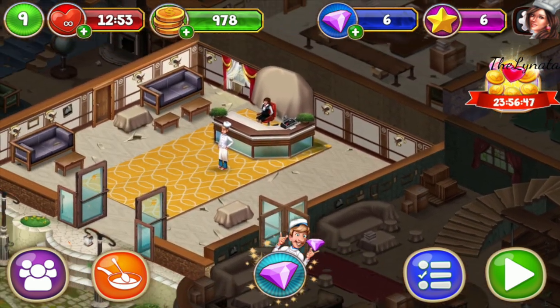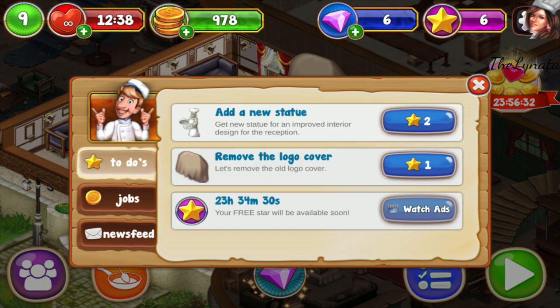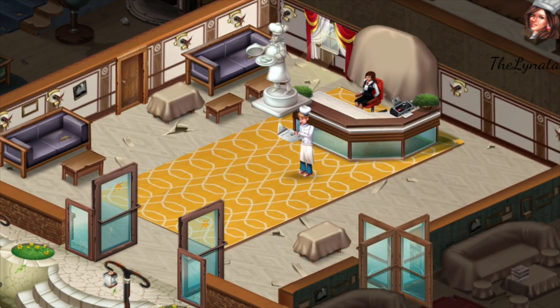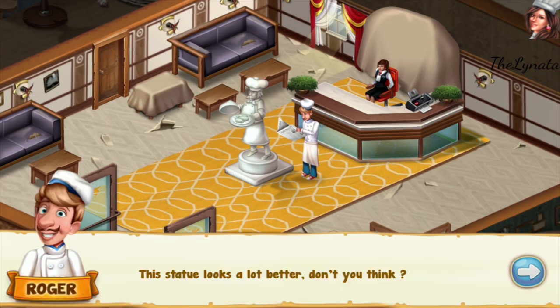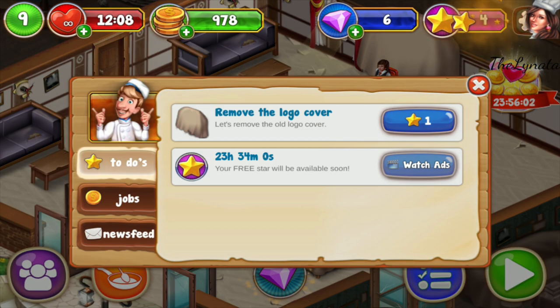For now we have to renovate — I have six stars and we'll make it quickly so you will see the changes. We will need two stars for the statue — this is the time to get a new statue. It's nice — this statue looks a lot better, don't you think?